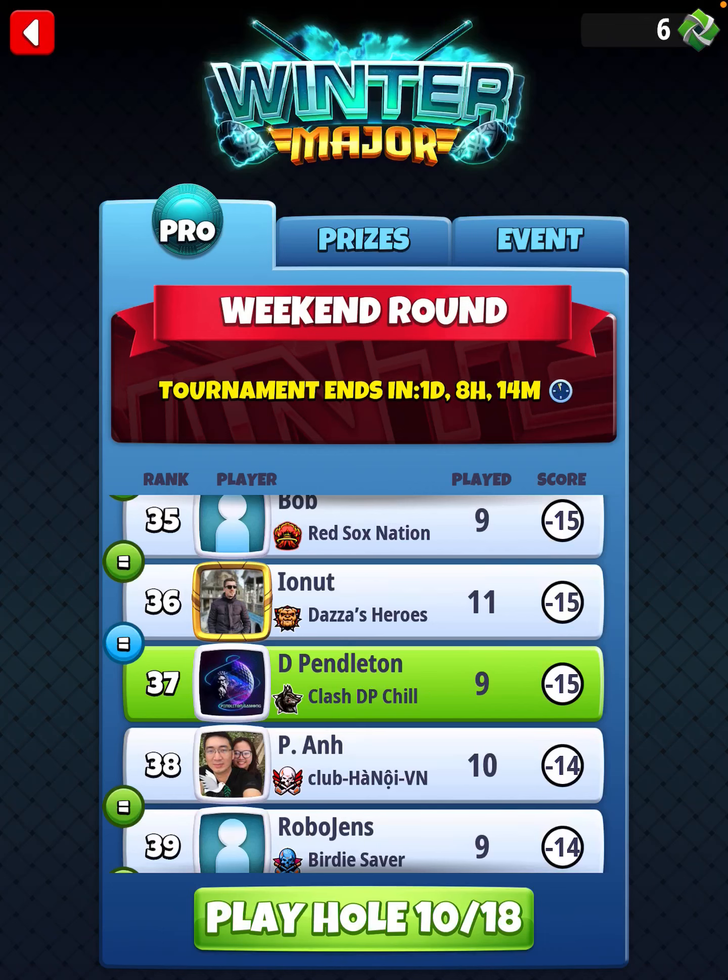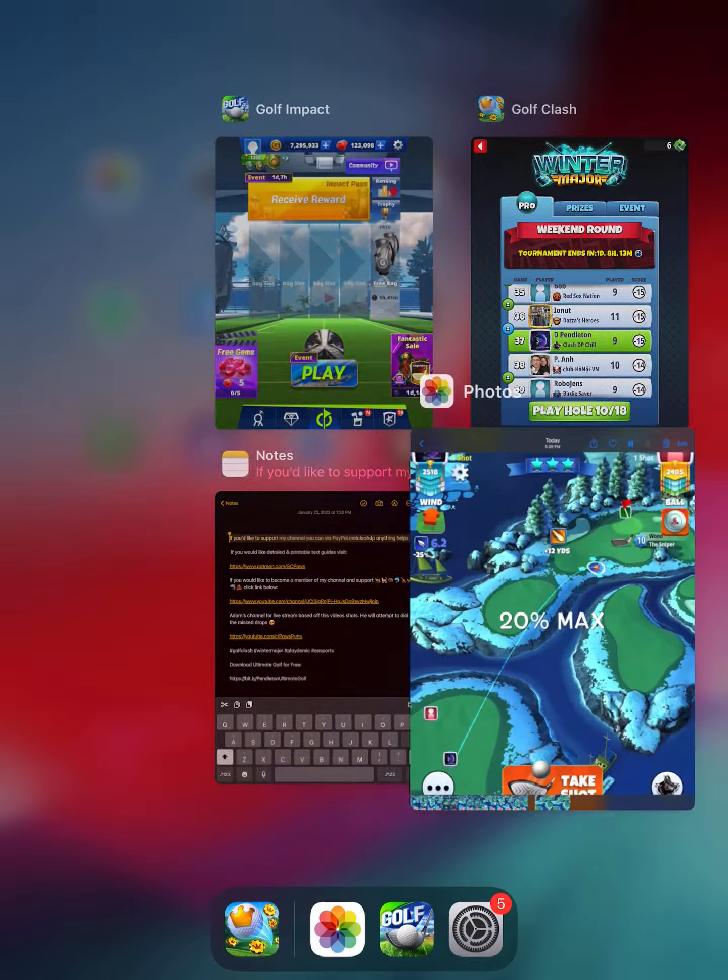Hey, what's up everybody? Thanks for clicking on the video. This is David Pendleton and I am bringing you holes number 6, 7, 8, and 9 of the Winter Major Tournament — the Pro Division. This is going to wrap up the front 9. Both of my pro accounts are actually sitting at the exact same score with a minus 15. A little disappointed that on this account I didn't pick up the eagle on hole number 6 like I did on my other account. But I've got some great replays to show you here. I hope that you're doing really well. Let's go ahead and hop right into it.